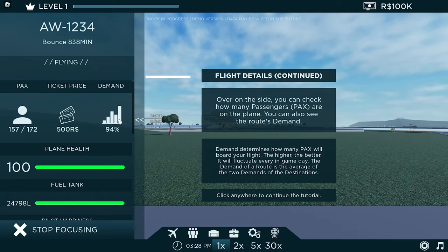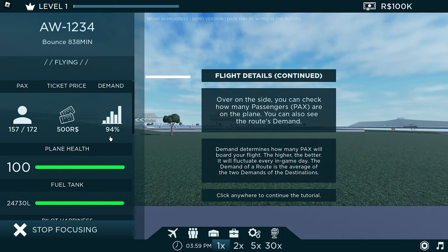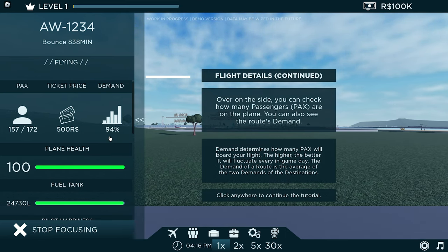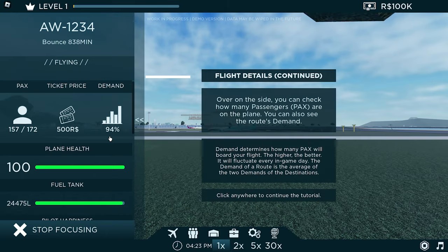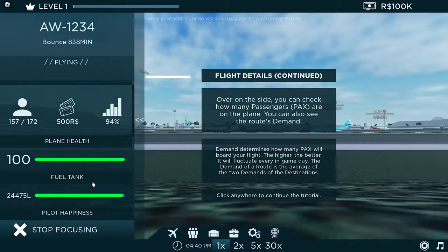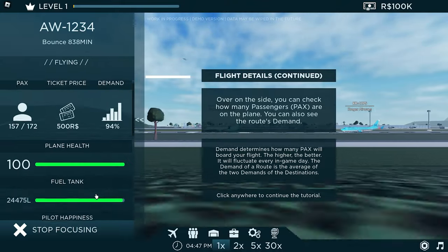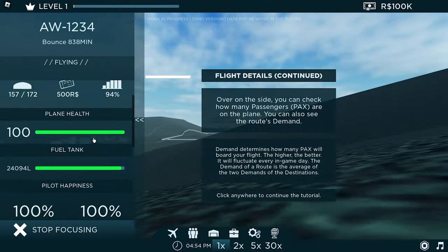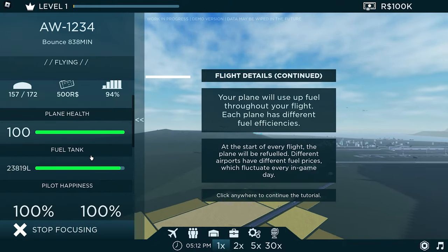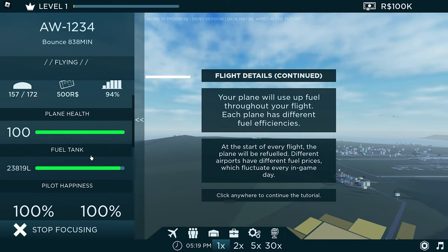You can check how many passengers are on the plane and see the route's demand. This determines how many passengers board your flight — the higher, the better. It functions every in-game day. The demand of your route is the average of the two demands of the destination. Your plane will also use fuel during the flight, and each plane has different fuel efficiencies. At the start of each day, the plane refuels. Fuel prices fluctuate daily.